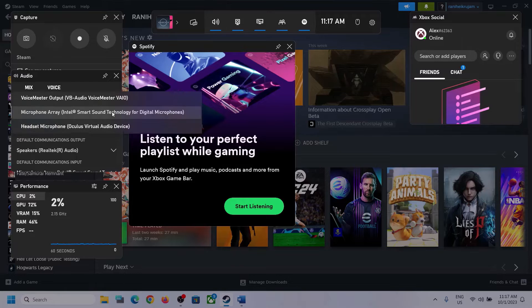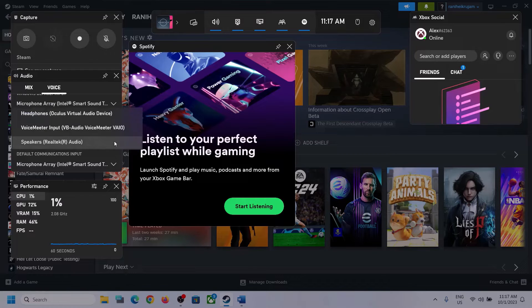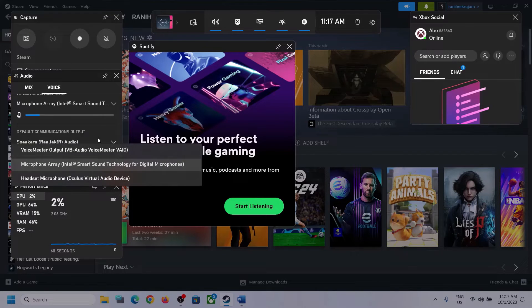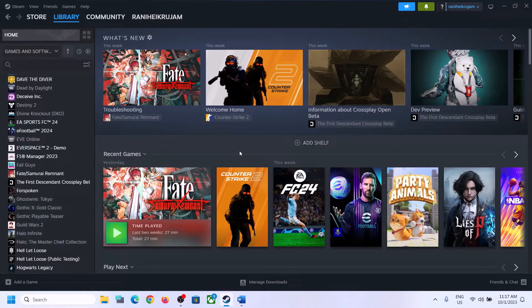In the Voice section, also make sure that you select the right audio device. Scroll down and you can see Speaker Communication Output — select the right audio device here. In my case it's Realtek Audio. So whichever headphone or speaker you are using, make sure that you select that particular device. After this, launch the game and then check.